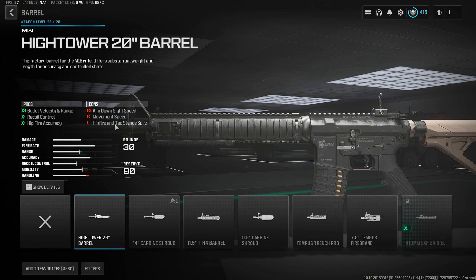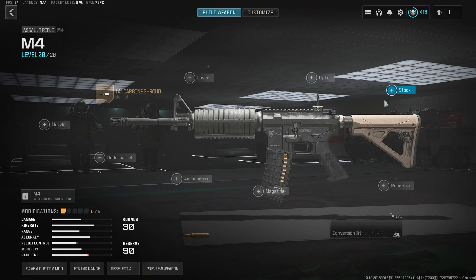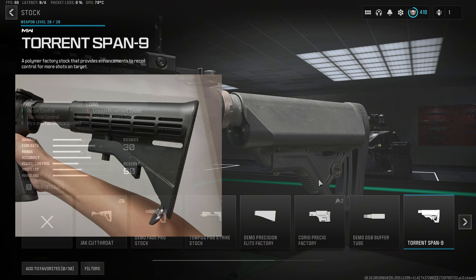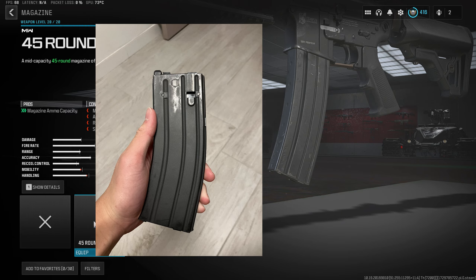For the barrel, we'll go ahead and choose the 14-inch carbine shroud. This looks the most similar to the one in my picture. For the stock, I'll choose the Torrent Span 9 — again, it looks the most similar, and you can already see the whole thing looks very close. For the magazine, I'll choose the 45-round mag because the texture of it seems more similar to mine.